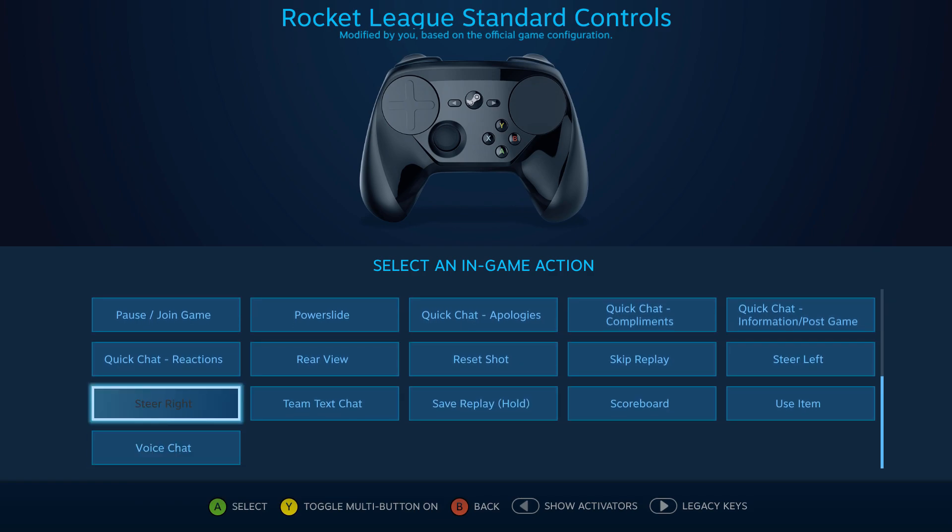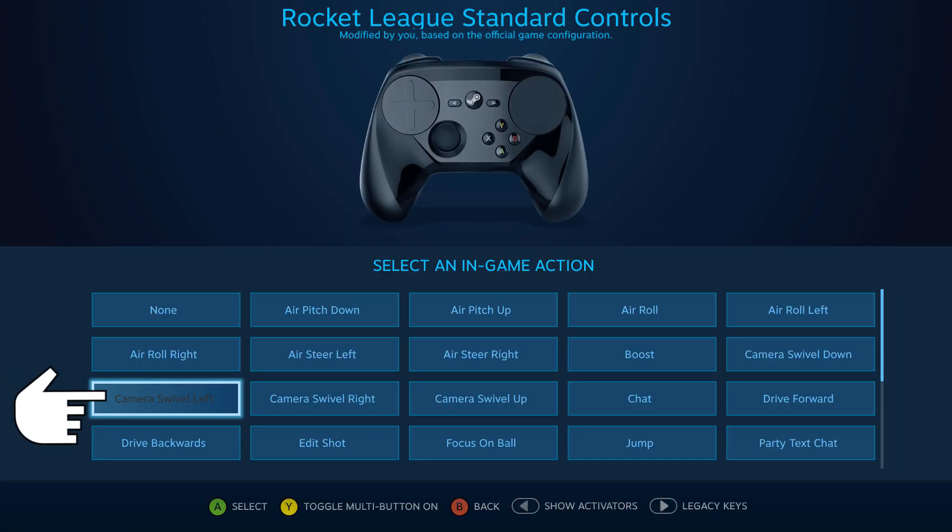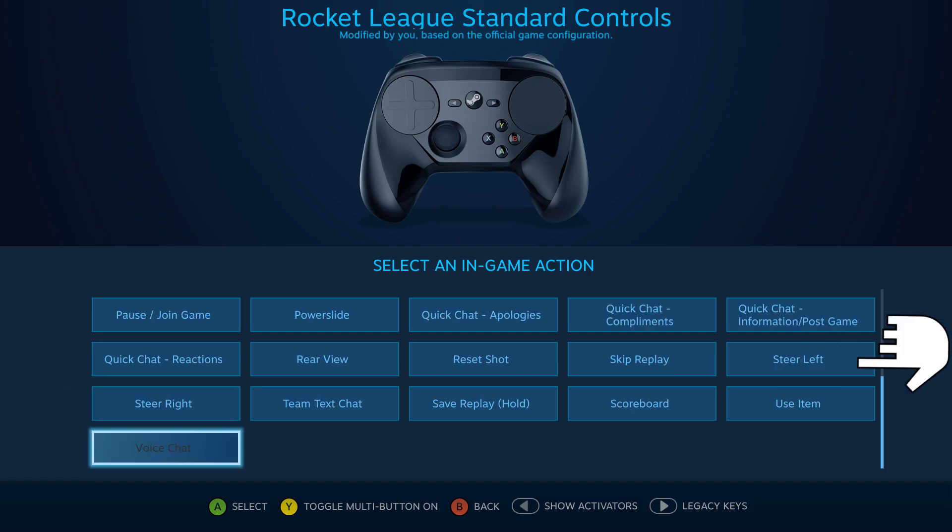In fact, I think it has more options than are in the in-game binding list. I mean, I can assign 'rotate camera left' individually rather than just assigning a camera controller. The same goes for steering!